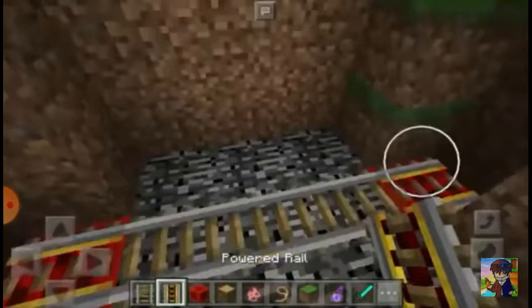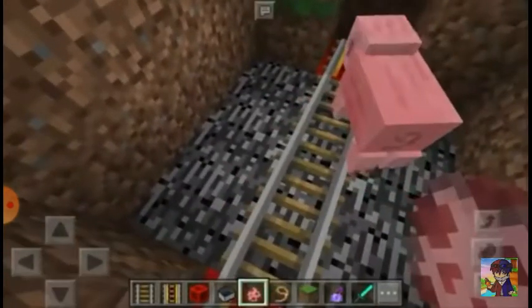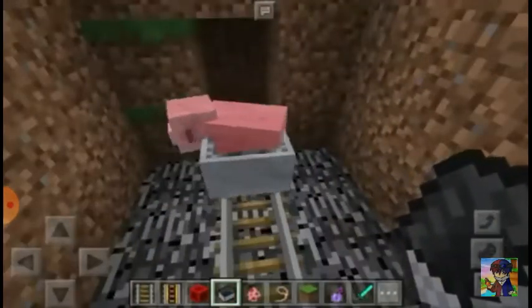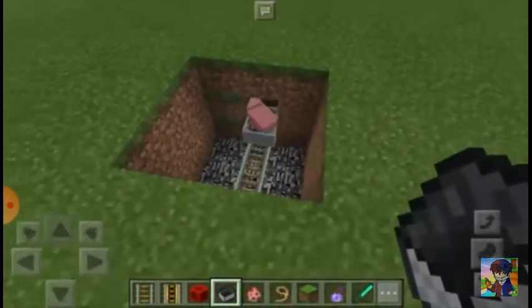And what we're going to do is to spawn here a pig. Just like that. And we're going to use a minecart. Of course it's going to move. And as you can see, it's now moving back and forth.